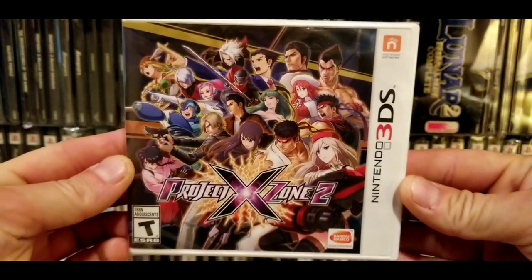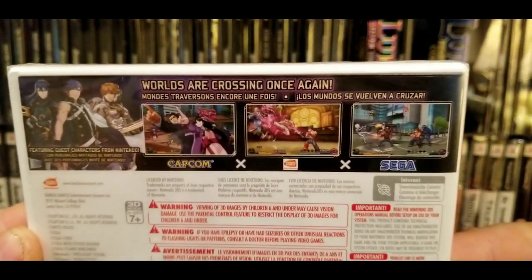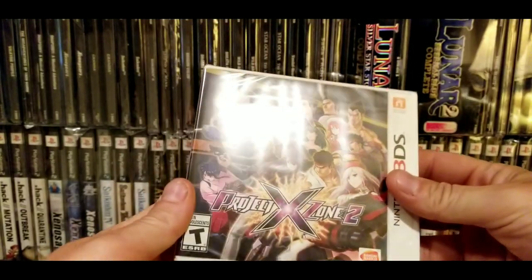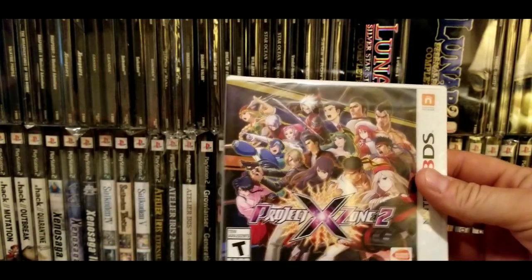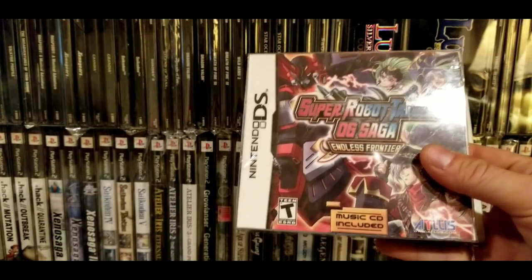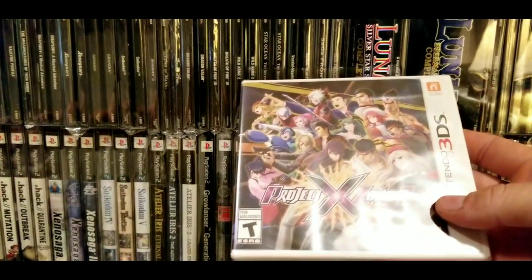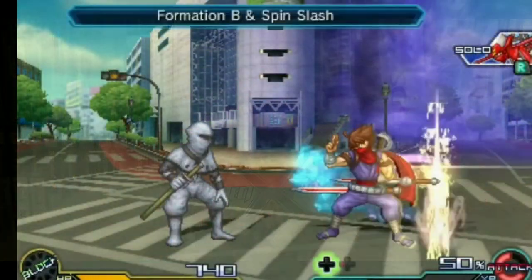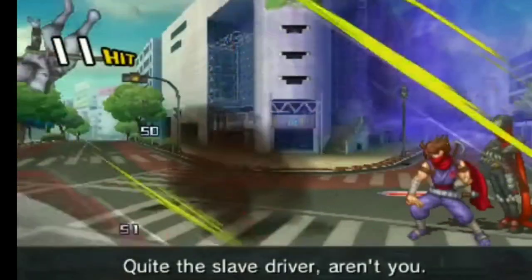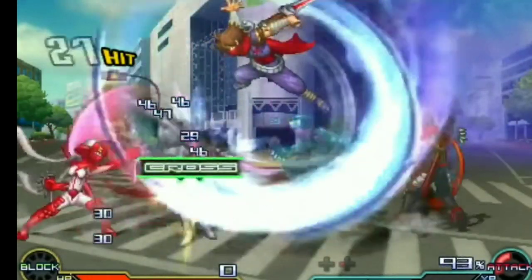First game we've got is Project Cross Zone 2. This is not one I've had a lot of experience playing — I have the card-only version and I've played through a little bit of it. I've really loved this series. It's a turn-based, timing-based RPG, kind of similar to Valkyrie Profile. Other games in the series include Super Robot Taisen OG Saga: Endless Frontier, which is like the biggest hidden gem on the DS, and the original Project Cross Zone. This initial version didn't have any soundtracks or art books, but I'm very grateful we got this game out here in the west.